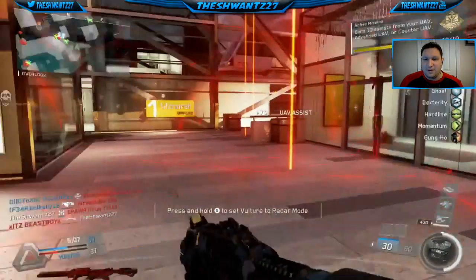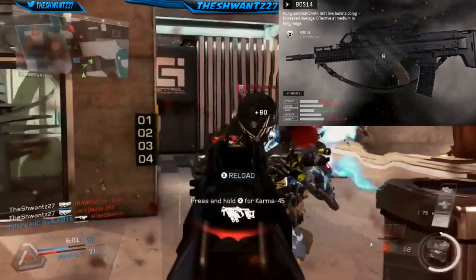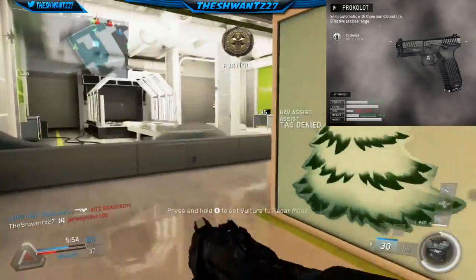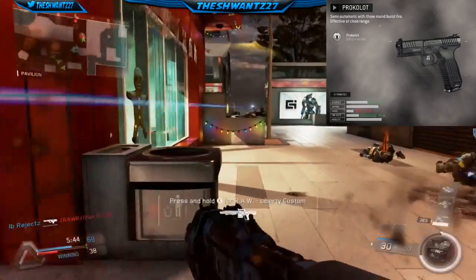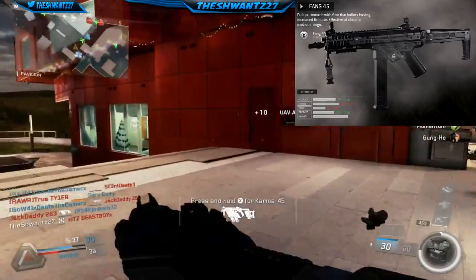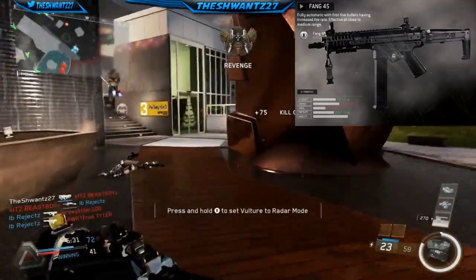Infinite Warfare wasn't the only game to get new content, as Modern Warfare Remastered also got three new weapons introduced into the game. You've seen the BOS-14 in previous videos as the Groza-1 assault rifle. The Procolot pistol is eerily similar to the G18 models found early in the game's life cycle by data miners, with this one being a burst pistol, not fully auto. However, the FANG-45 SMG resembles an MPX with the first five bullets having a faster fire rate, similar to the HBRfrom Advanced Warfare, of which Modern Warfare Remastered's game engine is based on.